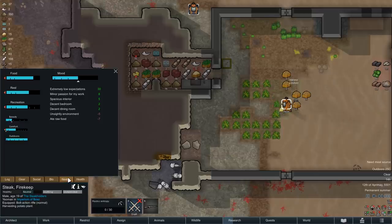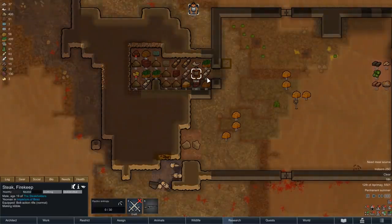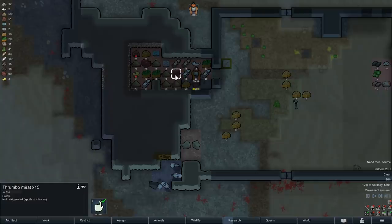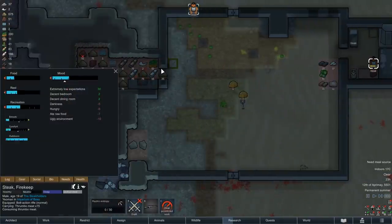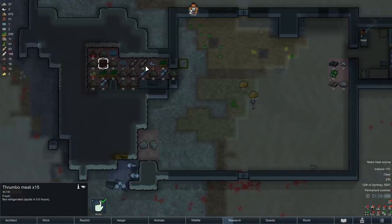After Steak has filled up his recreation bar for a while, the remaining potato plants are now also ready to be harvested early, so let's get to work. A few hours later and all of our fields are barren, but we now have a decent amount of plant-based food available, and that is currently the most important thing if we want to process as much of the thrombomeat as possible. Making kibble will be Steak's task for the rest of the day, and here we are around midnight, with as much kibble as we could have made, and with only 16 units of meat about to spoil.